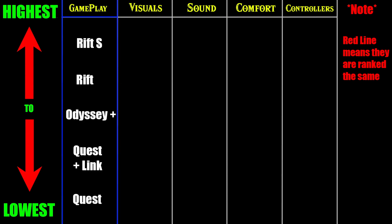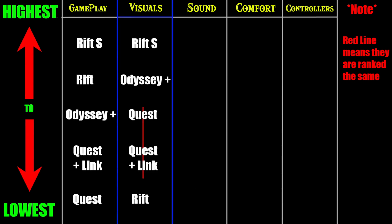Gameplay is just overall how I felt the game was inside the headsets — like the smoothness and all that. The Rift S was super crispy, and all the other tethered headsets felt better than the Quest, which just had a little bit of lag to it. Visuals is not really about the graphics — since all of them look pretty graphically the same, especially in Beat Saber — but more so about the screen door effect, god rays, and stuff like that. Rift S was the clearest. Odyssey Plus looked really good. Quest and Quest Link both looked about the same. The Rift still looked okay, but the god rays were a lot more present, and the lower resolution panels didn't look quite as good.